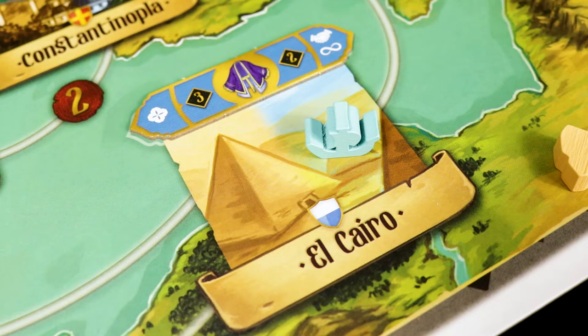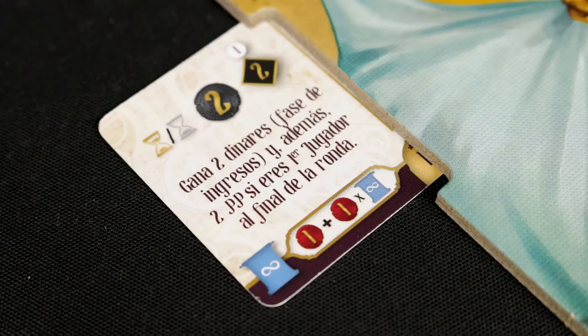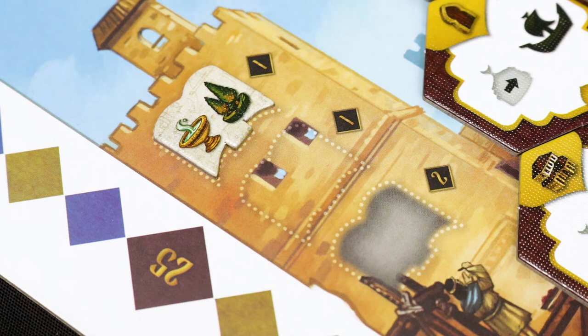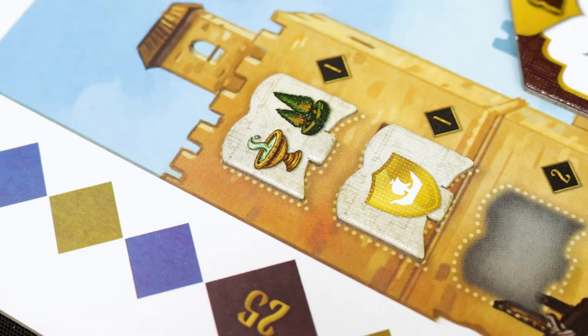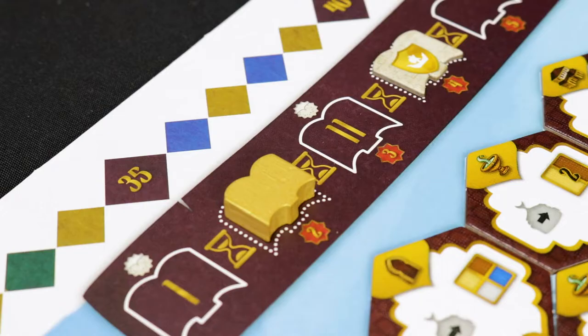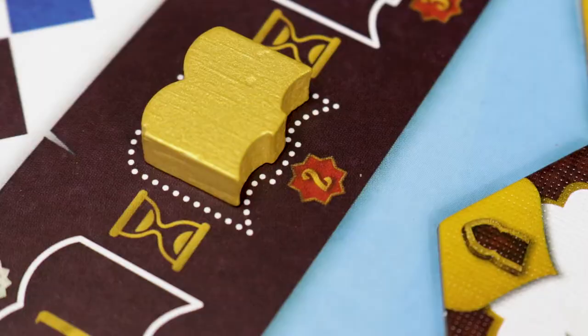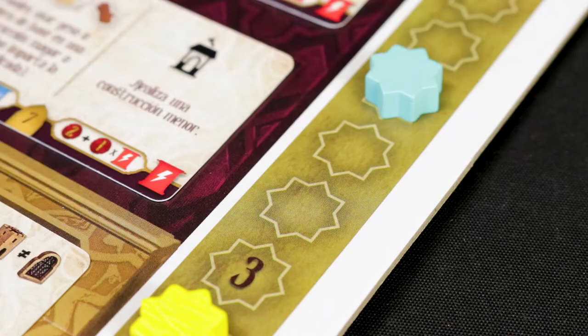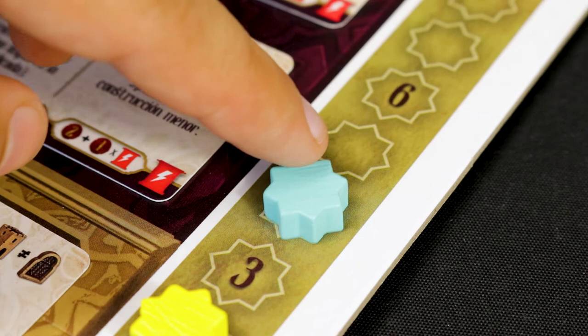Phase 2: end of round. First, each player receives the income from all the blue cities in which they have consolidated their trade relationship, and any blue forms that allow you to do so. Then, advance the narrator token one space to the right. If upon advancing the narrator token there is one of the Sultan's wishes tiles present, place it on the first empty space in the tower to the left, starting from the top. All players will then score prestige points for all of the Sultan's wishes in the tower — the Sultan's wishes are only scored in rounds one, three, and five. Next, all players must pay the number of parias indicated under the space where the narrator tile is located.